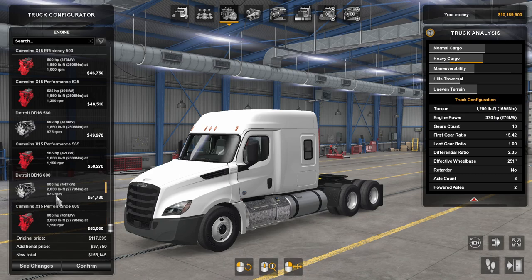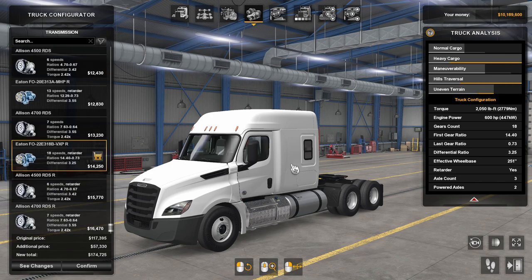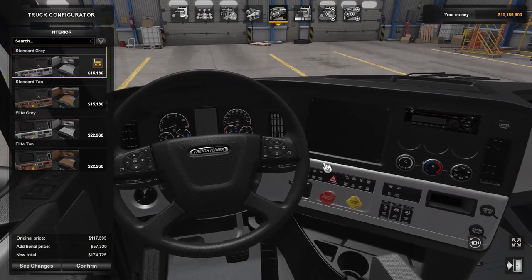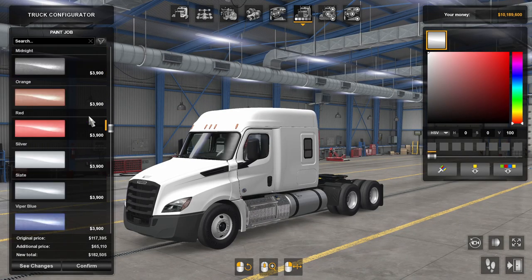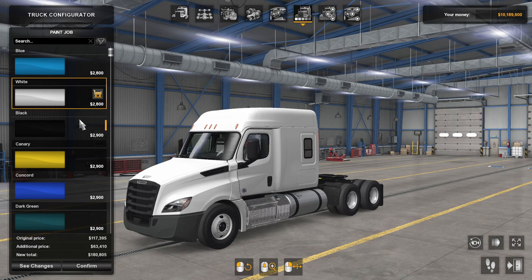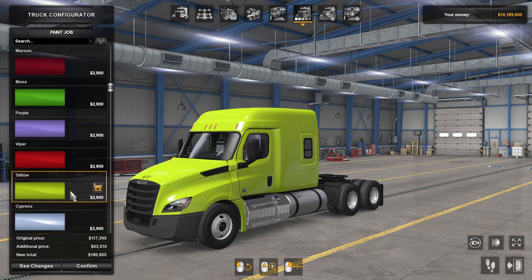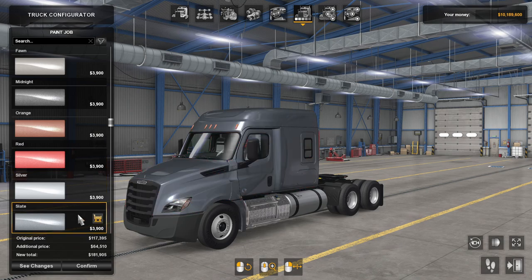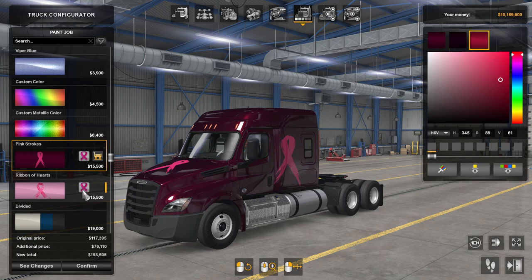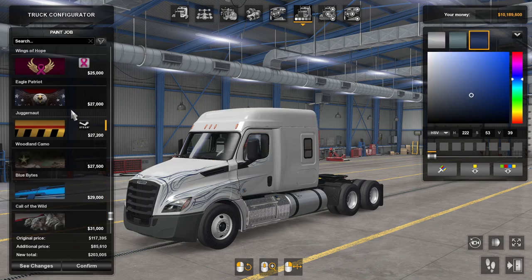Today I will also be showing you the sounds, so I will probably do these two engines and show you what they sound like. For now I will just put the Detroit in there. Plenty of transmission options - I am going to go ahead and just do the Eaton Fuller 18-speed. We got four different interiors; I am going to go ahead and do the Elite Gray. Plenty of color options - definitely some really nice ones here, a lot of new colors that we have not really seen before. And then of course you got all the custom paint jobs and stuff down here as well.